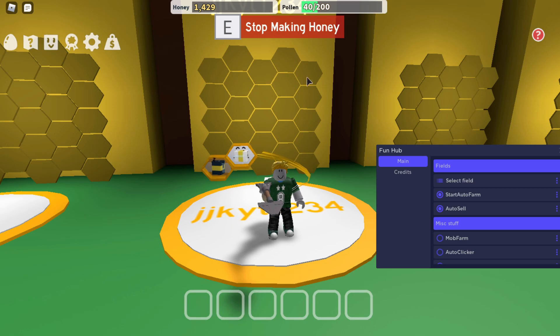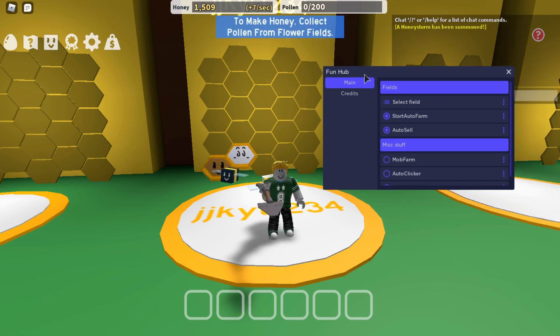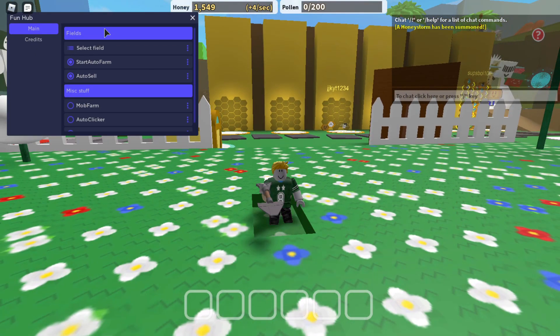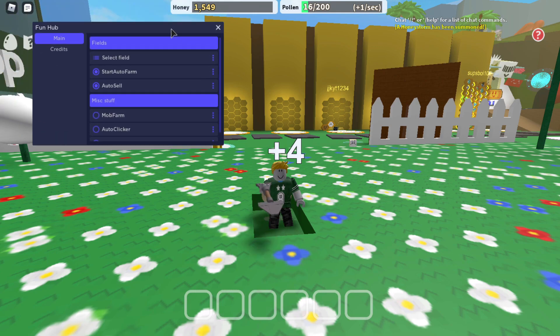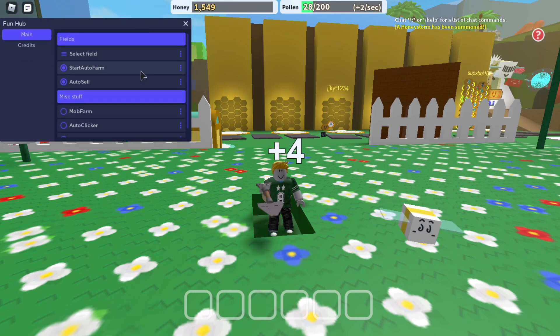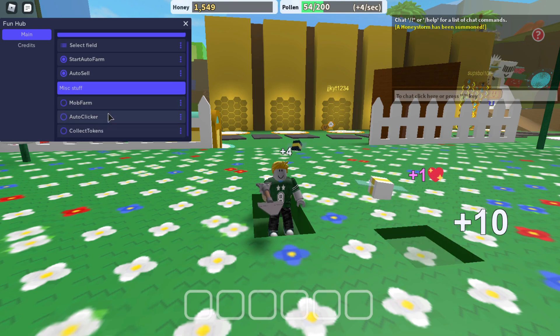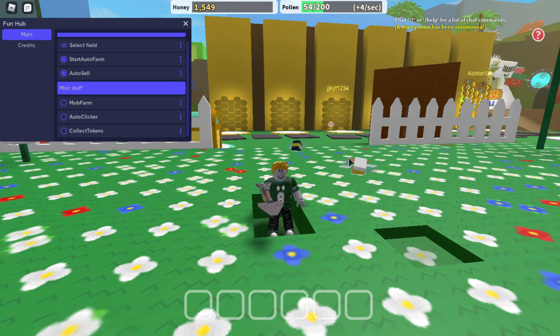For the GUI, it doesn't look too bad - it's not that big and you can put it to the side since it's pretty small, which is good. They should add more features and make it less buggy though. The main issue is you can't turn features off without leaving the game, which is pretty annoying.